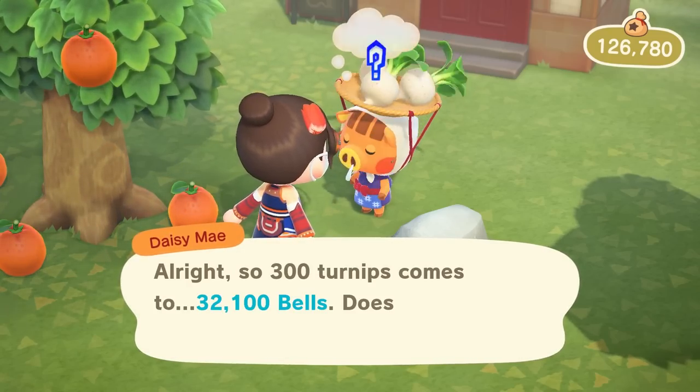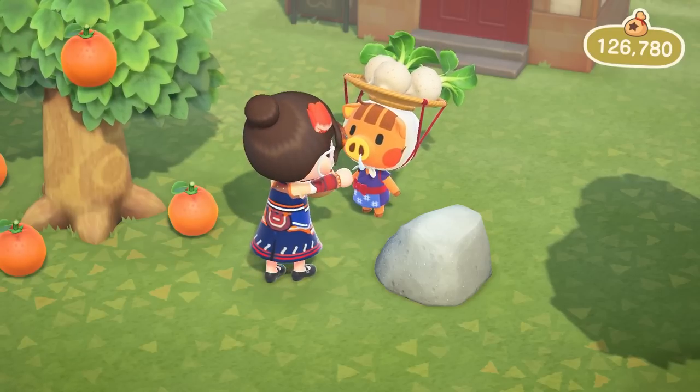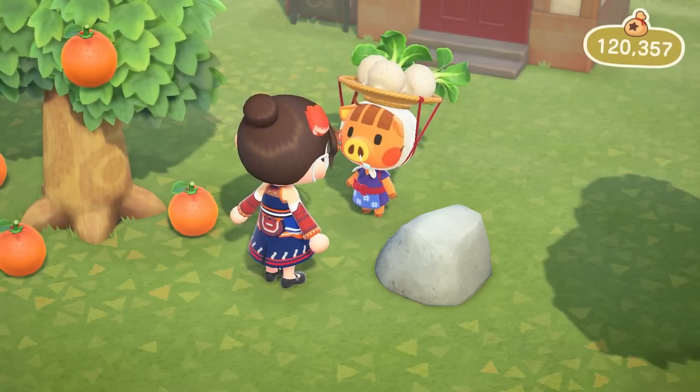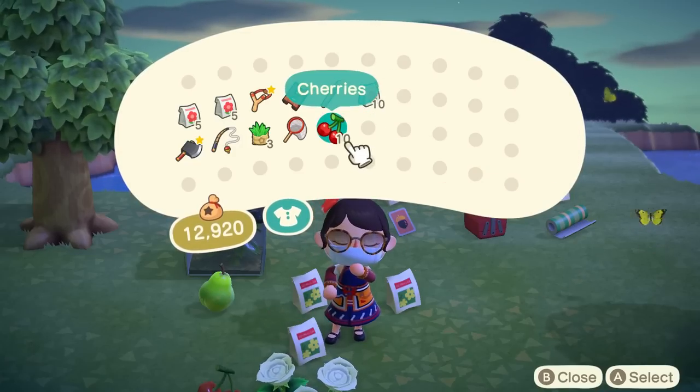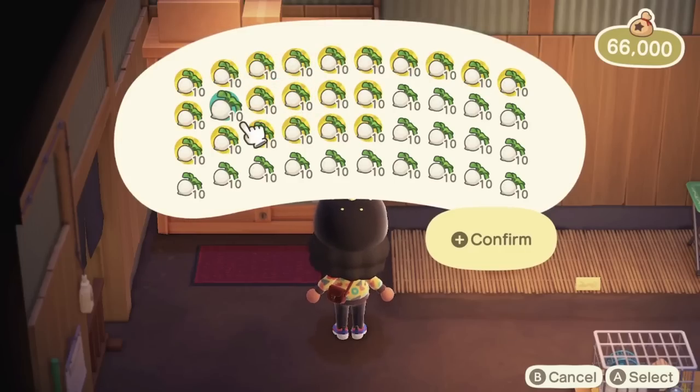Purchase a ton of turnips from Daisy May, the traveling boar turnip seller. Just fill your pockets with as many as you can. You can easily drop everything you have on the ground to clear up space, making your entire inventory just turnips.